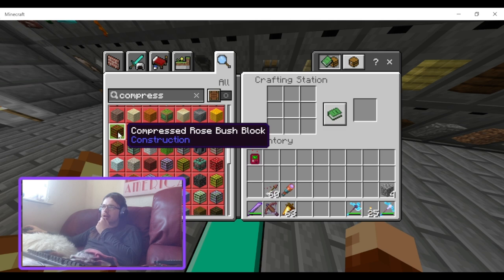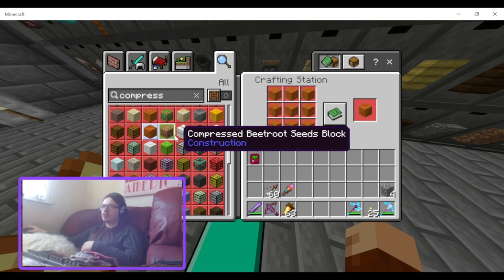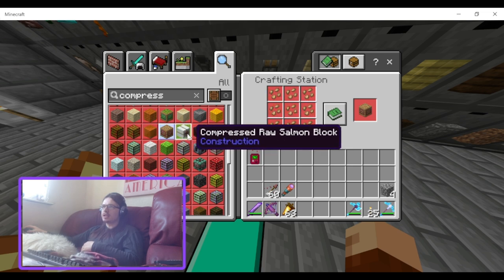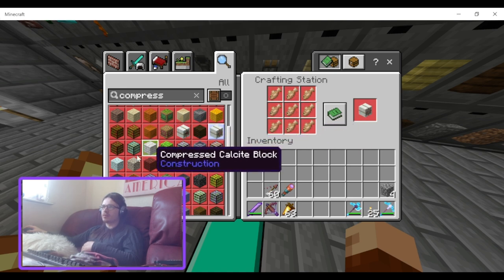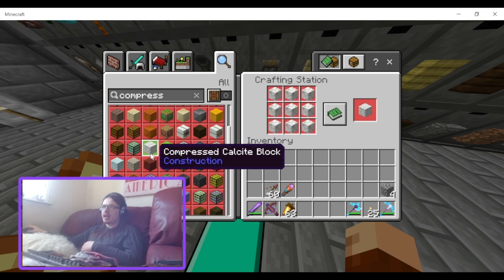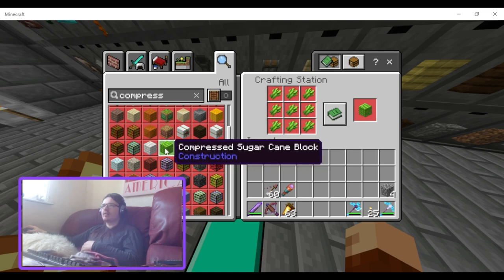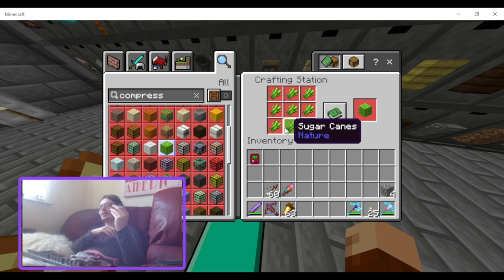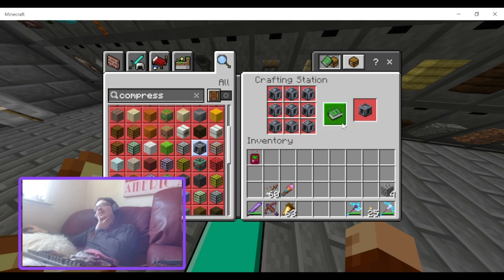Rose bush, red tulip, red sandstone, beetroot, beetroot seeds, raw salmon, dark compressed dark oak, compressed raw god, compressed poppies, compressed pitcher plant, compressed calcite, compressed sugarcane — if you have a large sugarcane farm this would be great, just have all the sugarcane go into an auto-crafting system that automatically crafts them into blocks.